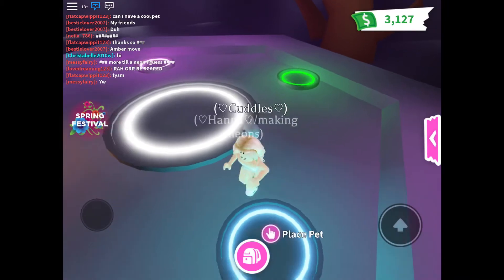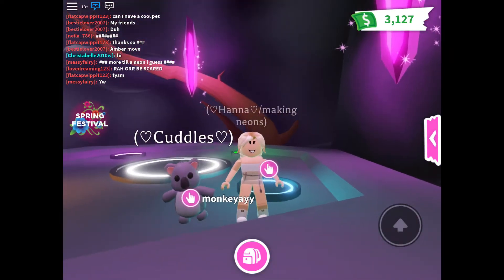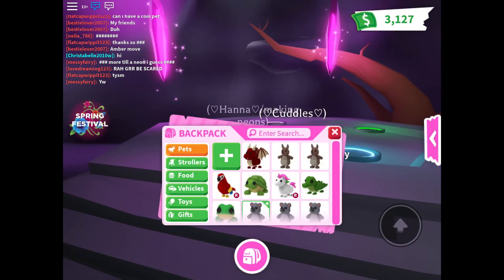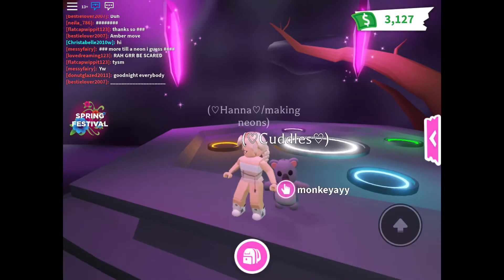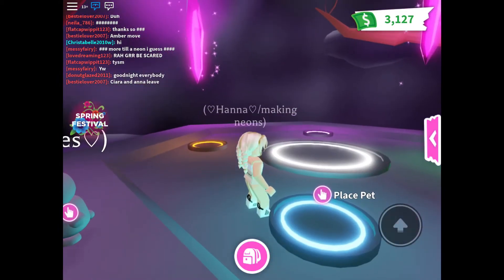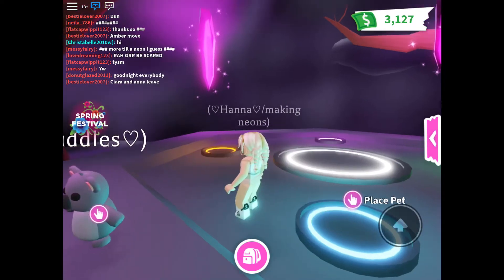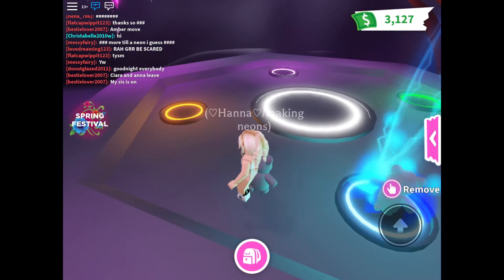Let's put them down. These are completely all grown — it took like two weeks to make this. I've never made a neon before so I'm excited. Let's put down the first pet. Place pet — oh my god, okay, so we've done the blue one.